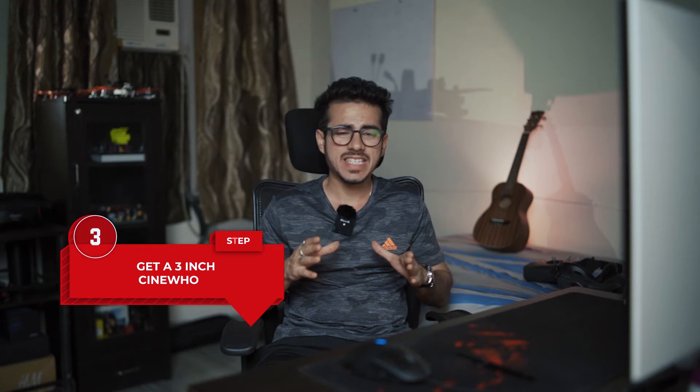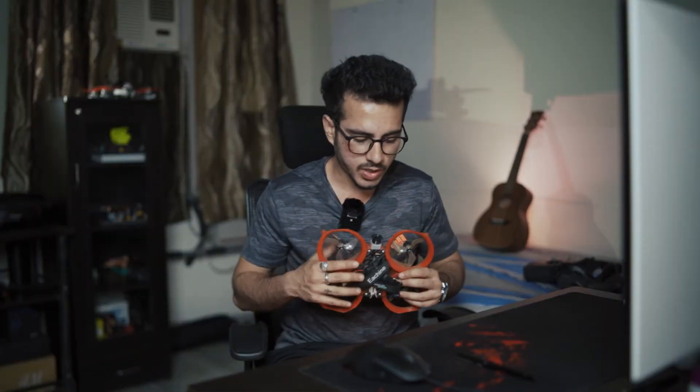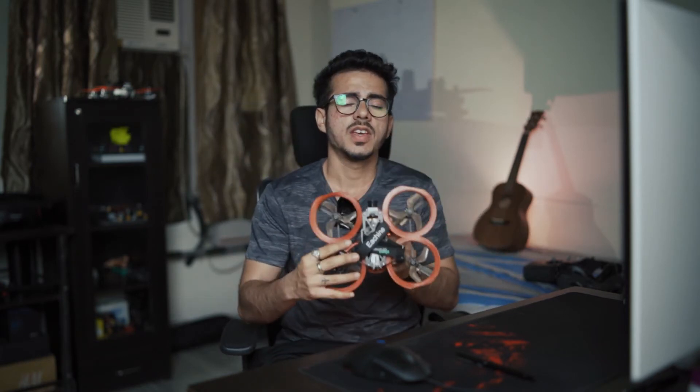Step three: once you've chosen your system, you can get a three-inch tiny cinewhoop — essentially a three-inch drone with ducts around the props. This helps you save a lot of costs that would go into damage, rebuilding, or fixing the drone when you crash. This one is a Squab V2, which I got from RC Mumbai — I'll link all the websites where you can get your FPV parts in the description. Once you have this drone and your DJI FPV system, you can start flying in the real world. This three-inch drone is meant for flying indoors or slowly so you can get the hang of real-world flying.